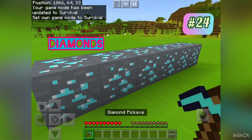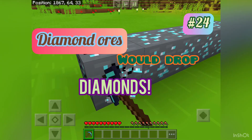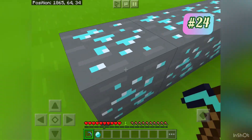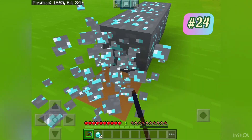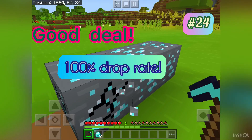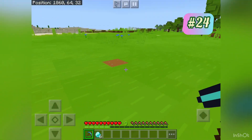Number 24: diamond ores will drop diamonds — see, it dropped a diamond, dropped another diamond. So if I mine all six of these I'll get six diamonds and lose six durability.